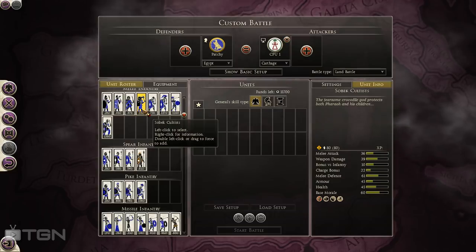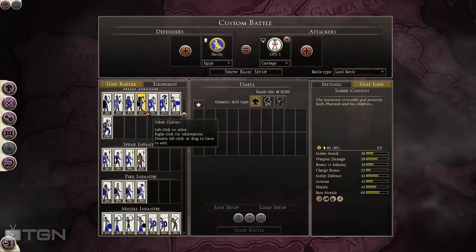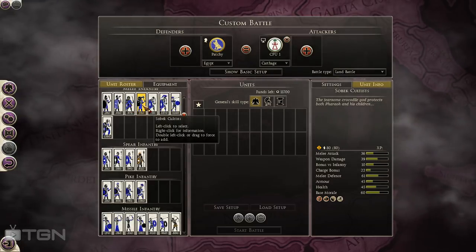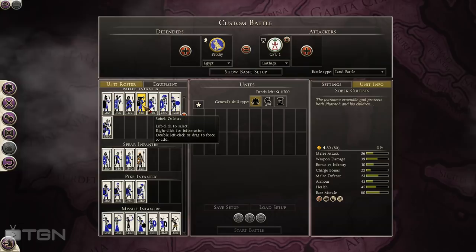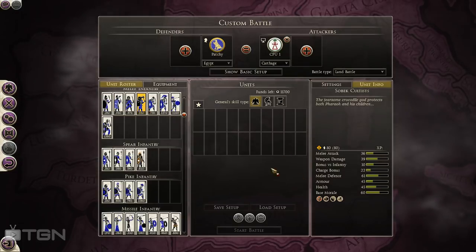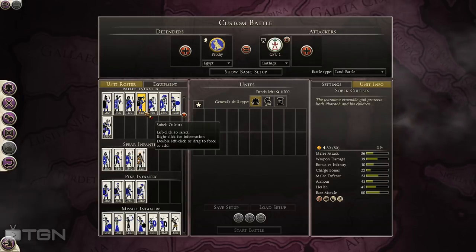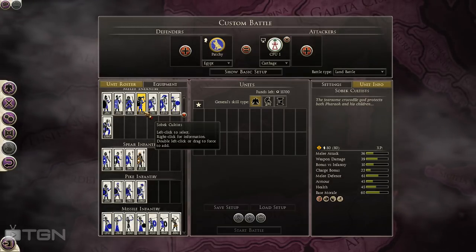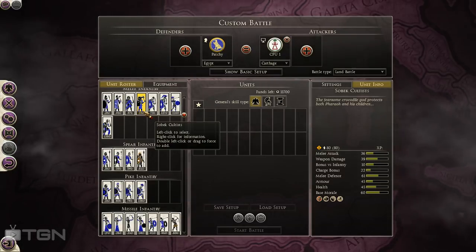Sobek Cultists were added in the Beast of War DLC. They have pretty good stats for their price, but don't be fooled — they come in smaller numbers. Regular swordsmen come in 160; you only get half as many Sobek Cultists because they have the Encourage ability. They're probably one of the cheapest units with Encourage. They're not really used to fight — they're used to shore up cheap infantry and keep morale higher. They're a very cool-looking unit; in game they have crocodile skins over their heads, which is pretty awesome.